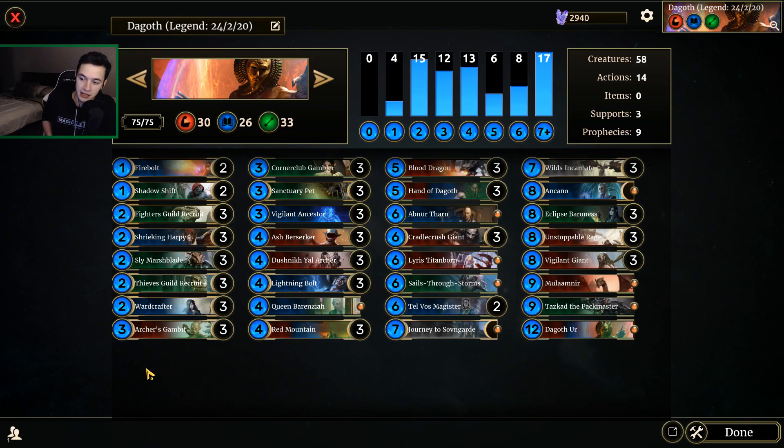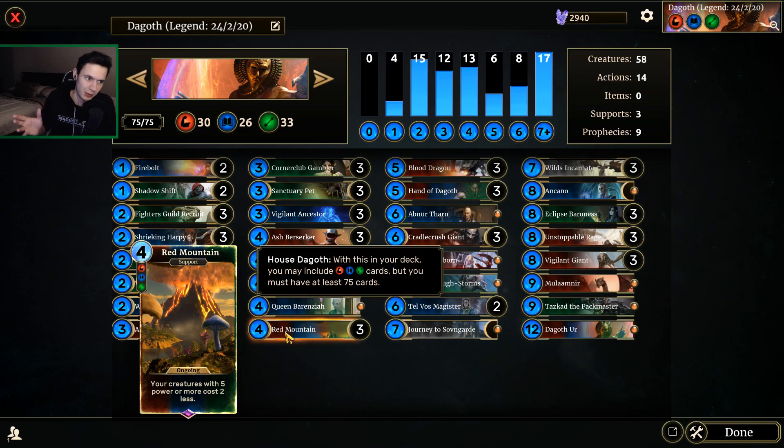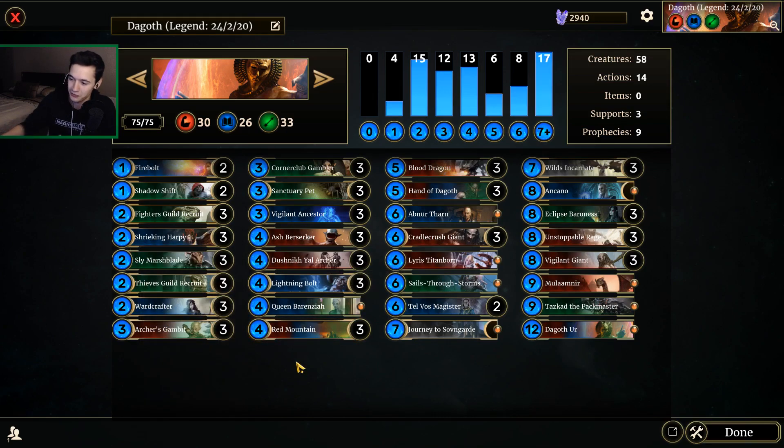This deck is basically 5-power tribal. We are a kind of mid-range Dagoth deck — or a very greedy mid-range Dagoth deck — revolving around the Red Mountain, which has quickly become one of my favorite cards in the game. It's so much fun to play with. The entire idea of this deck is just trade one-for-one resources super early on in the game, land a Red Mountain, and start doing crazy value plays late in the game with these huge creatures that are very difficult to consistently answer.